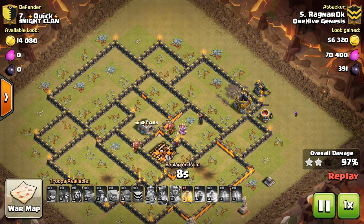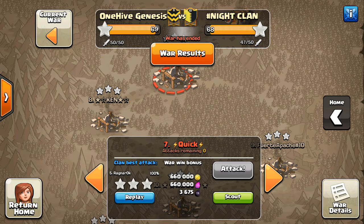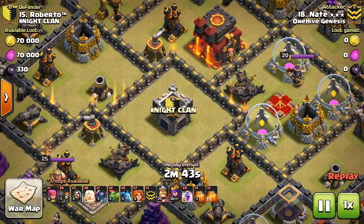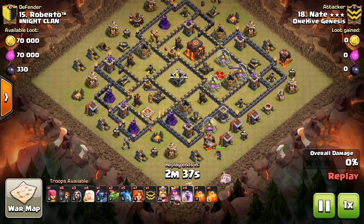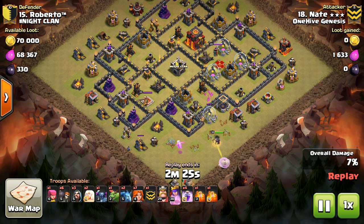Tip three: have your Town Hall 10s with low-level heroes hit the Town Hall 11s on the other side. You want your Town Hall 10s with high-level heroes to be the ones doing the three-star attempts, because at this point in the game, it's harder to three-star a Town Hall 10 than it is to two-star a Town Hall 11 if you're a Town Hall 10. Give that slight advantage of higher-level heroes to your guys attempting three-stars. Have your guys with maybe 30–35 heroes hit the Town Hall 11s, and have your 40-40 guys hit the Town Hall 10s. I think you'll find that'll be more successful.